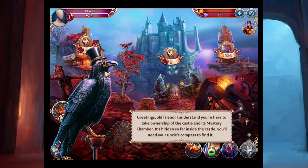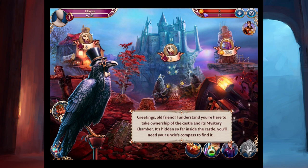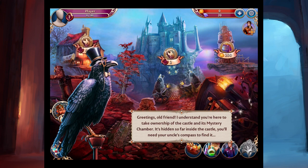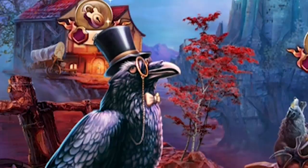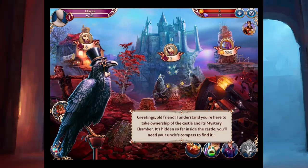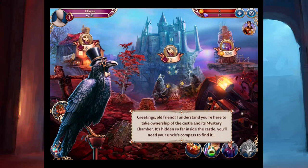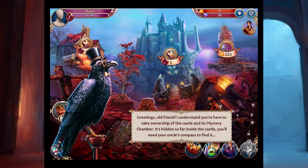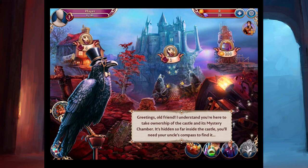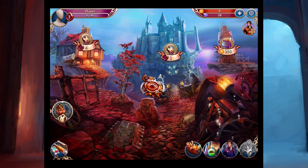So let's get into it. I'll play for an undetermined amount of time and you'll see my terrible ability to find things. Sometimes I'm really fast, because I just kind of tap everywhere. There's Professor Pinfeathers. You'll learn about that soon. The professor says: 'Greetings, old friend. I understand you are here to take ownership of the castle and its mystery chamber. It's hidden so far inside the castle, you'll need your uncle's compass to find it.' And begins the many things that you will need to find.